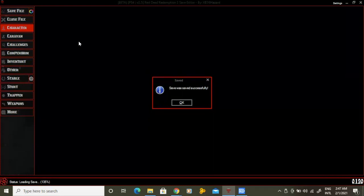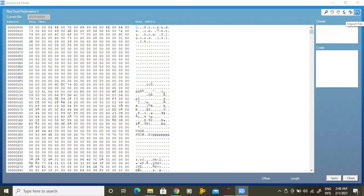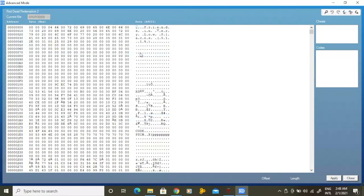Now it's time to return to our minimized Save Wizard window. This time, we're going to press the import file option, then simply select the save that you just altered. Once you've done that, all that's left to do is press apply.